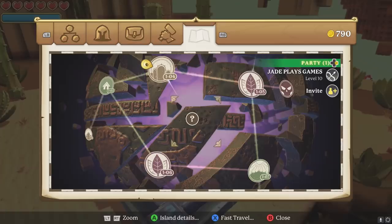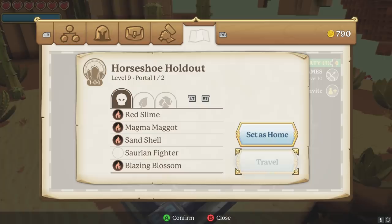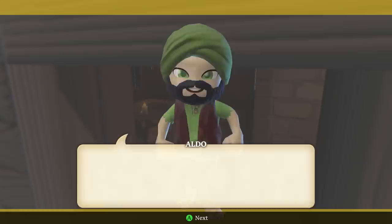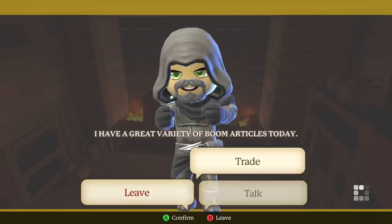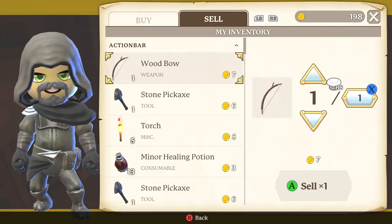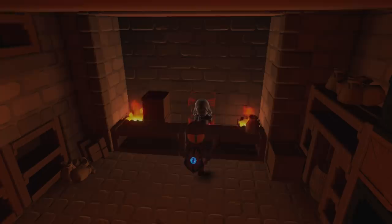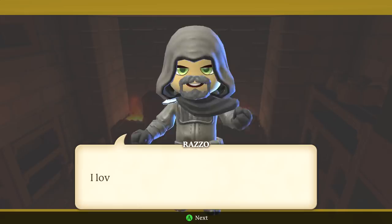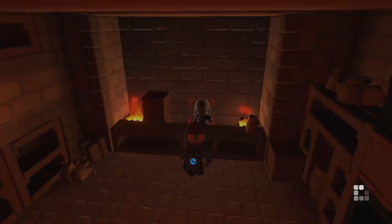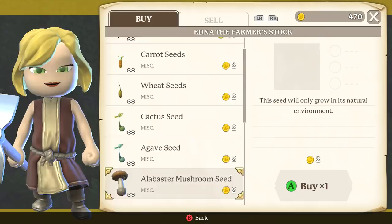Don't forget to read all the information about the worlds before you visit them — it can make life a lot easier so you're not fruitlessly searching for certain resources. You're going to meet a lot of NPCs in the game: some are traders, some are just there to say hello, and others will give you quests. Remember where the quest givers and traders are, because the game doesn't really keep track — it doesn't say on the world options what NPCs are on what world. Some traders sell specific items so you really need to keep track of them. Some NPCs only sell basic stuff you can gather yourself.